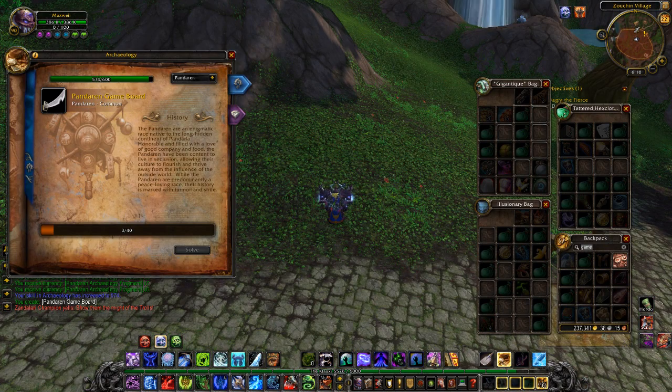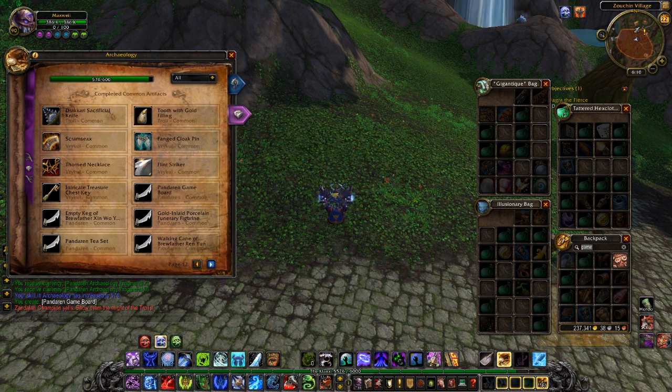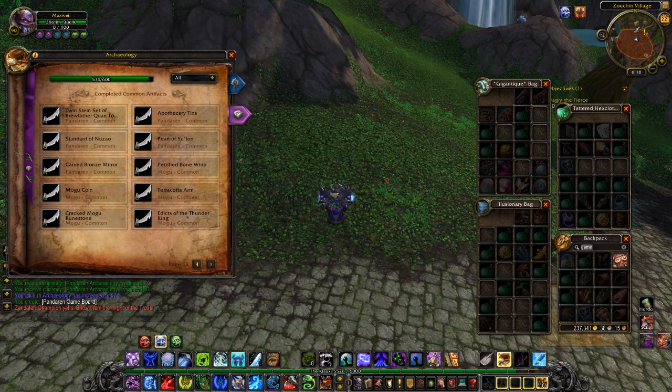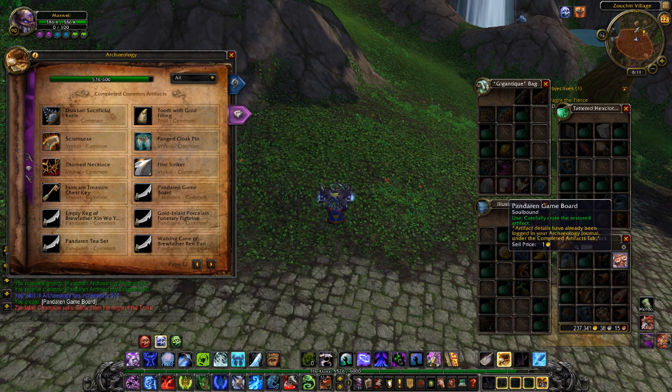Just to give another quick update before I get over to the Mogu: I didn't think the icons were actually in, because if you look over here and at my completed artifacts, they're all still sword icons. So technically they're not done. But I just finished the Pandaren game board, and now I can create it - it also has its cool little icon which actually looks like a little game board.